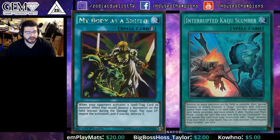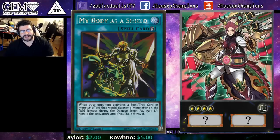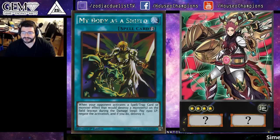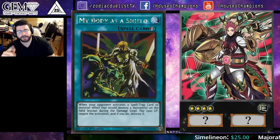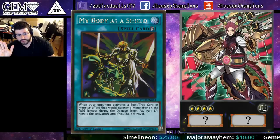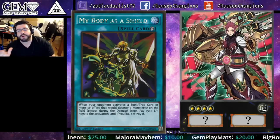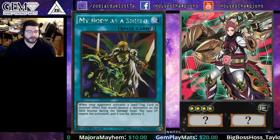It will negate and destroy anything targeting a monster on the field, such as Zodiac Dryden itself. If Dryden is targeting a face-up monster you've overlaid, you just negate and destroy — that's pretty cool. As a quick-play, My Body as a Shield has so many applications during your own turn as well. If you draw it going first, you can build your board and protect it. If you draw it going second, you can protect the monsters you're starting to put out on the field.